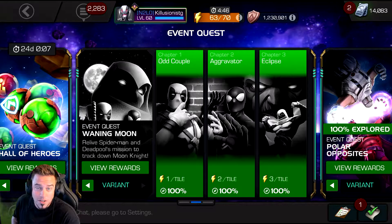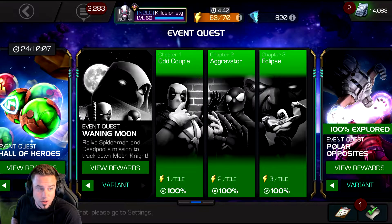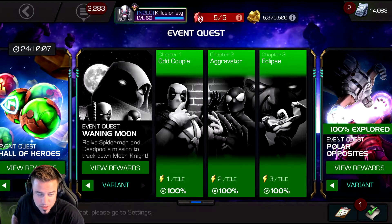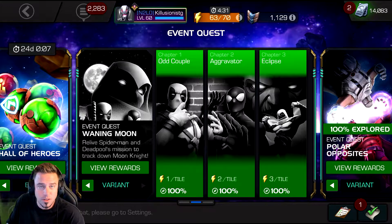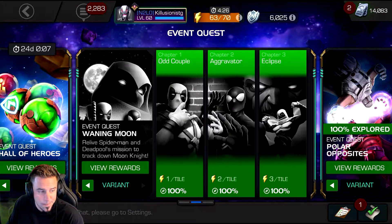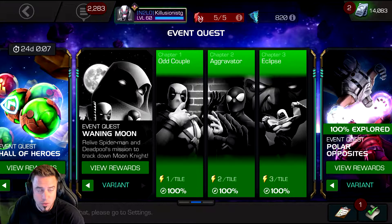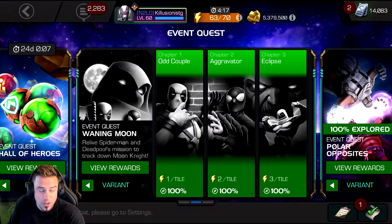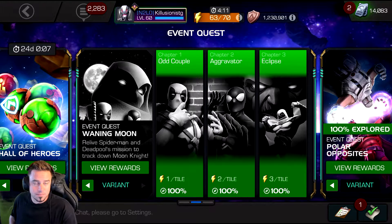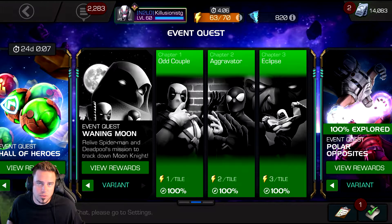What's up everybody, this is my quick guide on how to explore 100% Variant 4. It's just some of the stuff I found that could potentially be a little bit of a roadblock for you, or just cause you a little bit of a headache, maybe spend some revives on it. This variant is fairly straightforward, it's really easy, it's fun, it's short, and I would put it somewhere around the difficulty of becoming Cavalier.